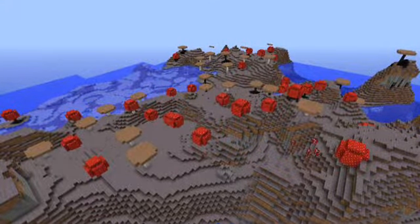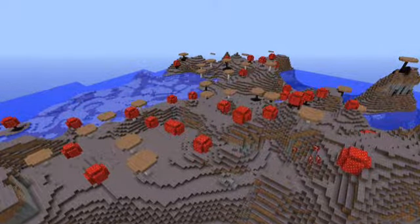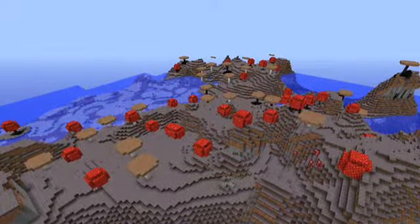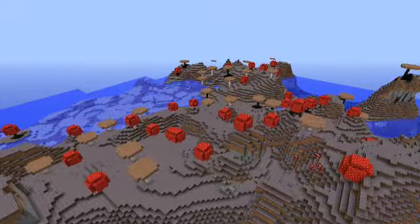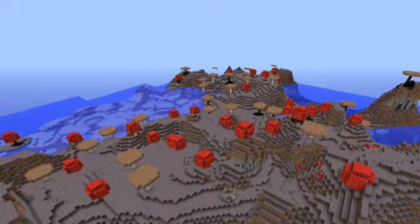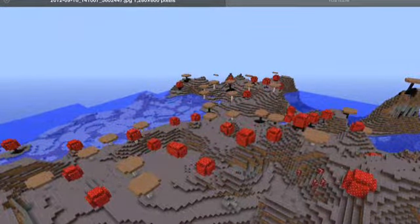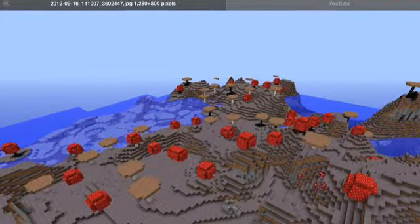The next type of biome is a very interesting biome: the mushroom biome. In the mushroom biome, you'll find two types of mushrooms, little mushrooms to make mushroom stew, and I think the grass here is called mycelite or something. And you can find weird-looking cows called mooshrooms.